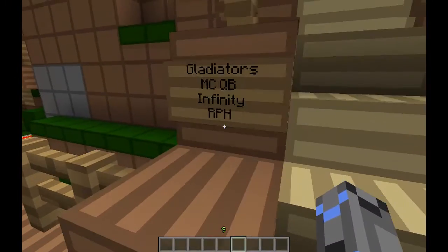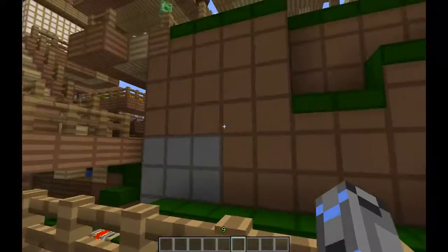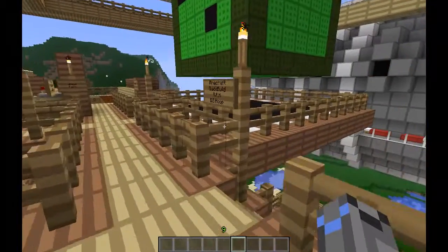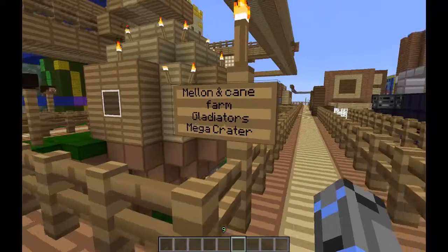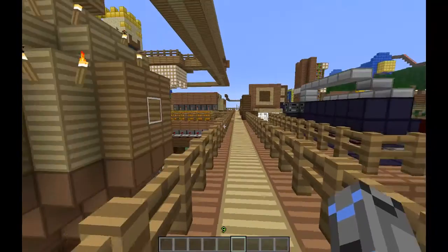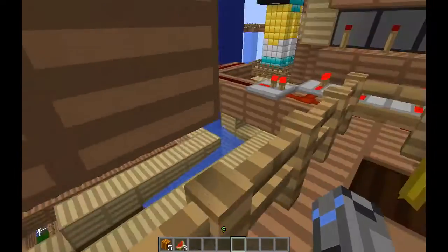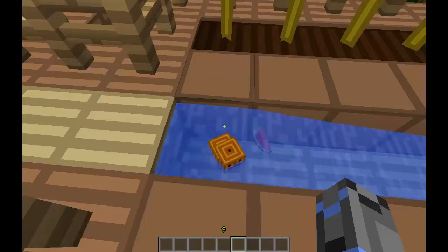On to the cooler stuff — we have gladiators, the Minecraft quick build, the infinity, and the rocket repelling human. There's no gladiator area visible here so we'll have to go up here. We got the enchantment hut, the uniseed infinity, the Minecraft quick build, the rocket repelling human, and the basketball hoop. We have the melon farm, melon and cane farm, the gladiators, and the mega crater. Let's harvest this — I had like 36 last time, that was actually quite good to put that many in.